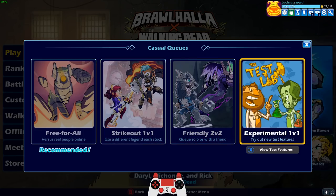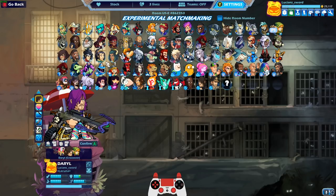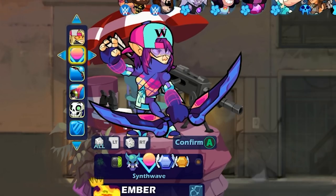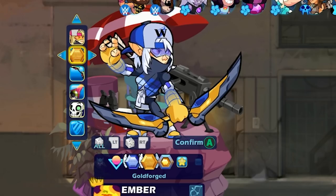I'm gonna go ahead and start it out with a 1v1 game. I know I've been playing a lot of Ember lately because of the Daryl skin, and I actually love the Daryl skin because of the signature moves. But we're gonna go ahead and take a look at Ember. First let's look at all of her colors — we got Synthwave, we got Skyforge, Goldforge looks really good.